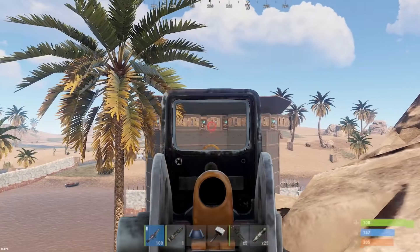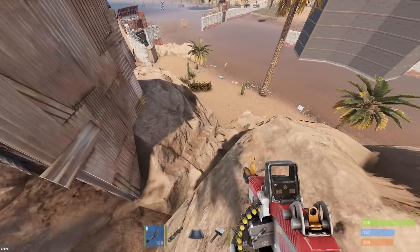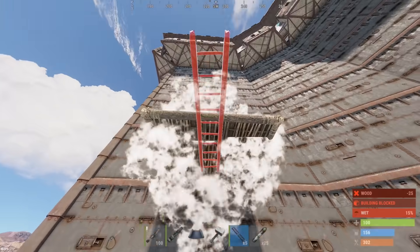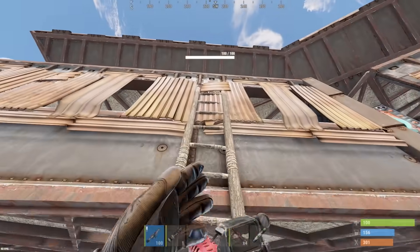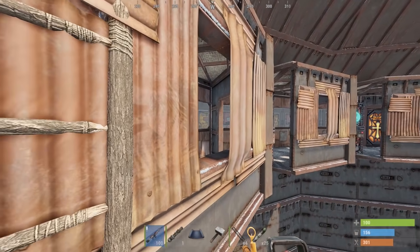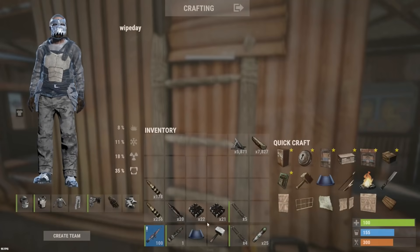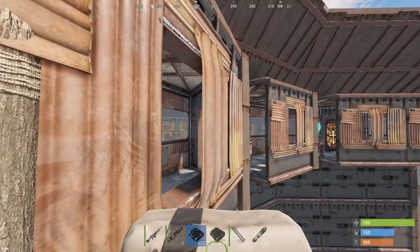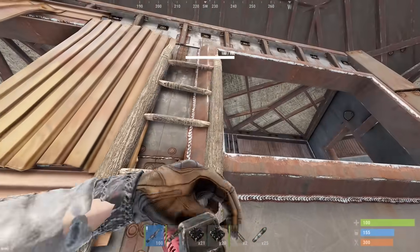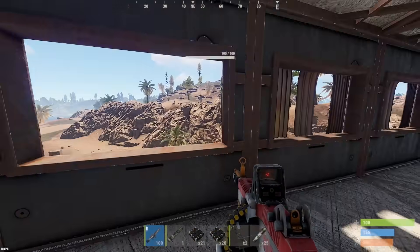Just gonna see if there's any auto turrets on the top floor as well and then we'll start going down. Okay, so here we are on the top layer of the base — seems really air locked up here. Let's take one of these window coverings out — and the heli's right there too. I guess we could have taken one of those sheet metal doors but it's kind of easier to enter in through here, and we'll shoot this thing down.